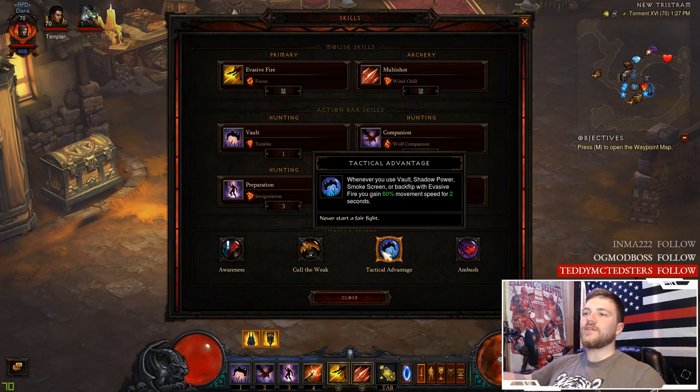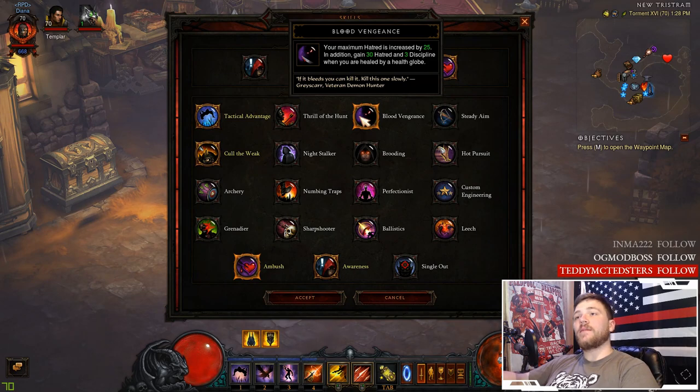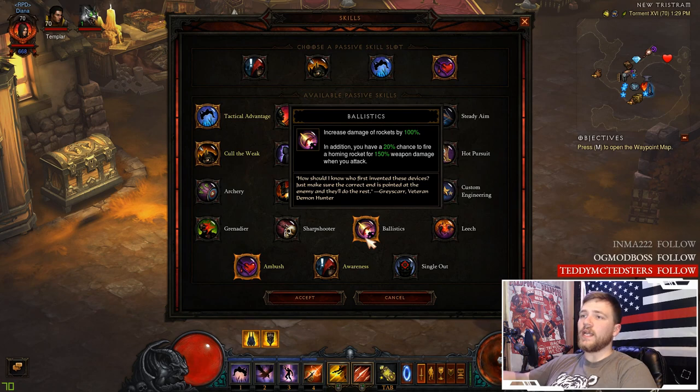For speed, use Tactical Advantage — when you use Vault, Shadow Power, Smokescreen, or backflip from Evasive Fire, you gain 60% movement speed for two seconds. Ambush is a great passive — you deal 40% additional damage to enemies above 75% health. With my Hellfire Amulet I'm using Blood Vengeance, which increases maximum hatred by 25 and grants 30 hatred and 3 discipline when healed by a health globe. For the fire variation, Thrill of the Hunt or Ballistics — which increases rocket damage by 100% — are also good options.